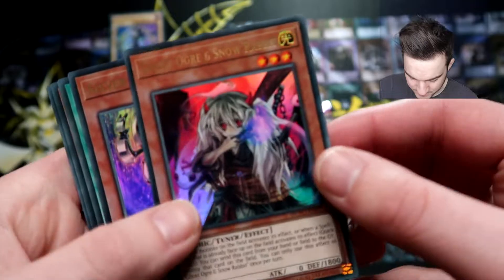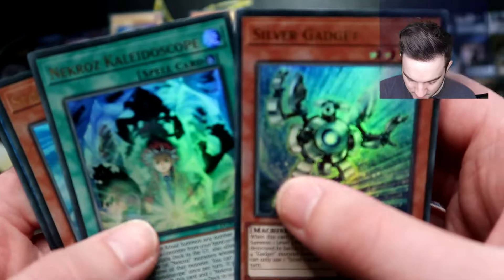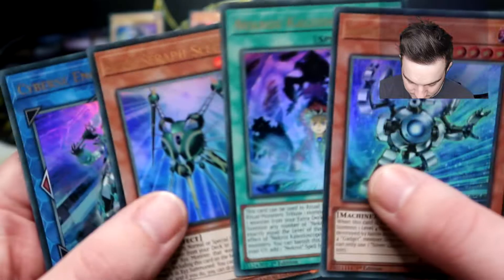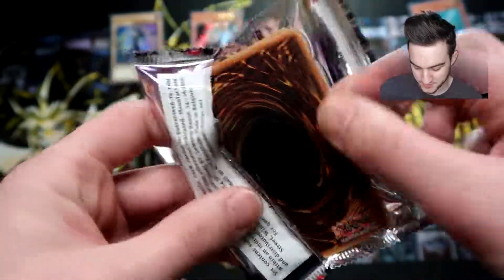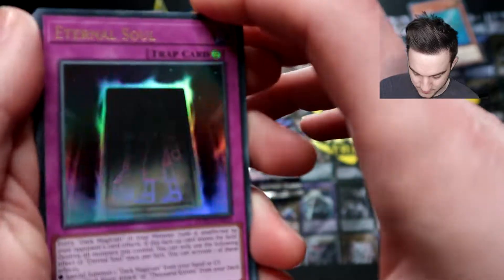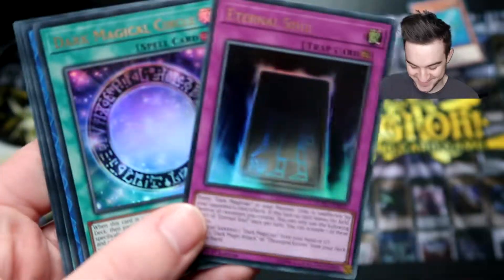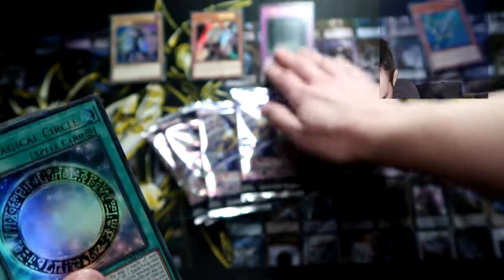Ghost Ogre and Snow Rabbit — nice. Then we have Silver Gadget, Necros Kaleidoscope. We've got the Necros reprints in here. Star Seraph Scepter and Cyber Enchanter. Got a lot of new cards in this set. OCG Import. And a lot of good reprints. Eternal Soul — Dark Magician deck support. Dark Magical Circle too. This has definitely boosted the Dark Magician deck with reprints and new cards.